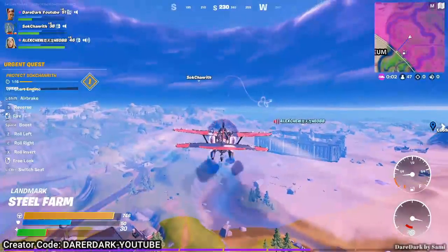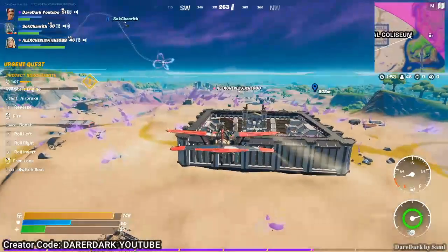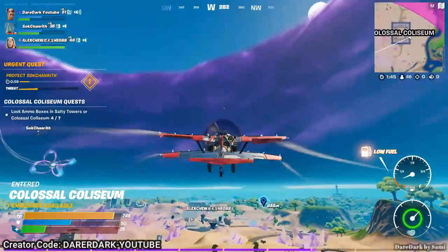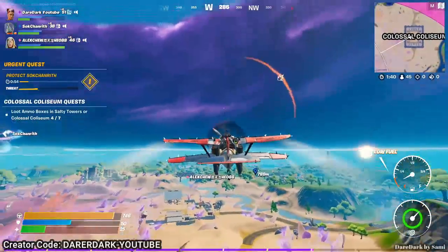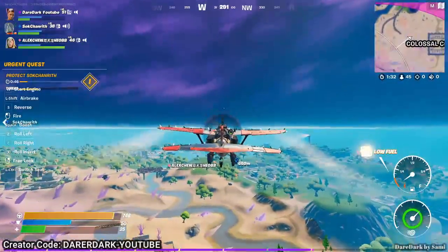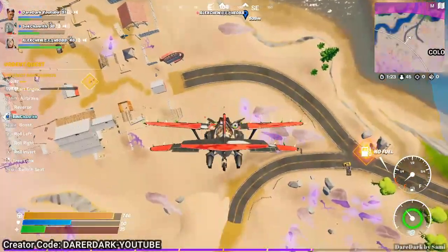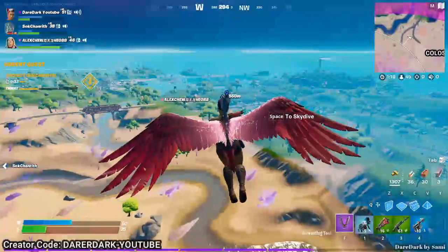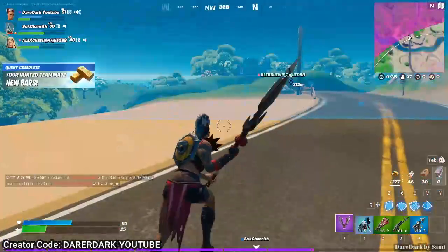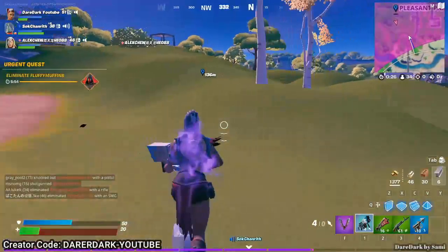We are going to the last outpost and we escaped the storm. That outpost is almost 900 meters away. I don't have enough fuel to reach it and I have only 25 HP — I don't think I can get through the storm to the outpost. The plane is going down, I should leave. LX2 is almost there. I have no first aid — let's use what we have.